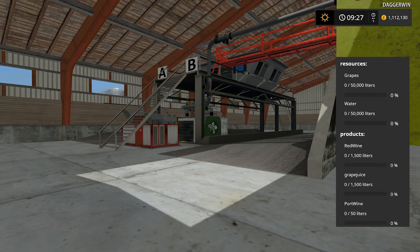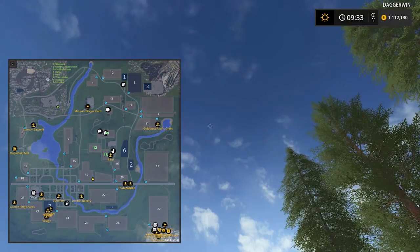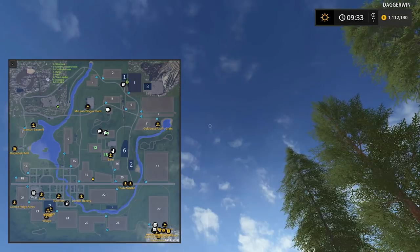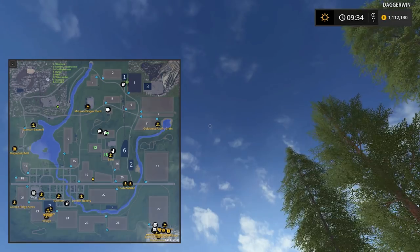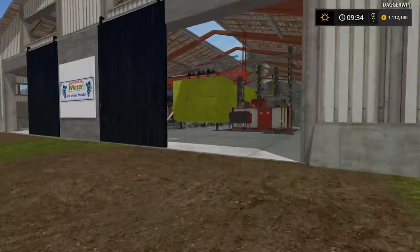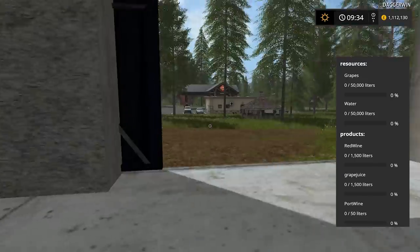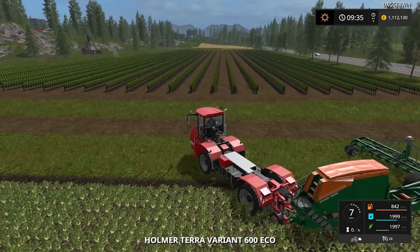We're going to be producing grape juice and wine, so it's going to be something a bit different today. The amount of things you can do on this map is just absolutely unbelievable - it's such a diverse map, the possibilities really are endless. Please feel free to suggest anything for the upcoming episodes in the series. We're going to do the grapes today, but after that we need to find another job to do.